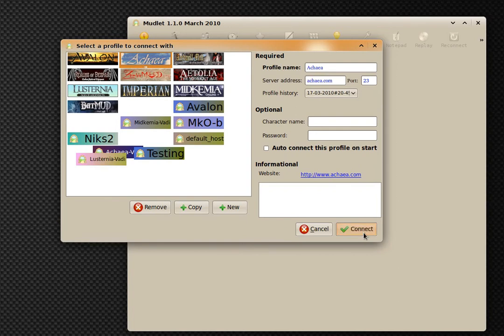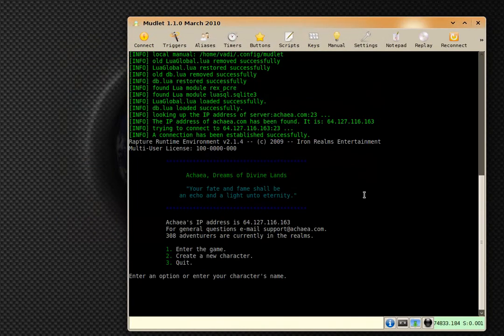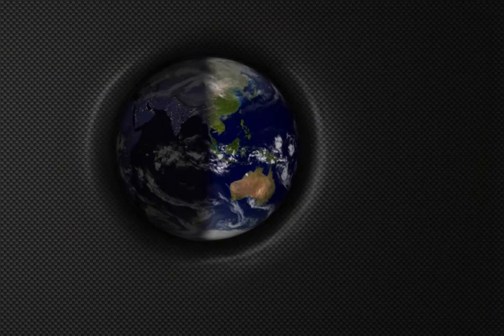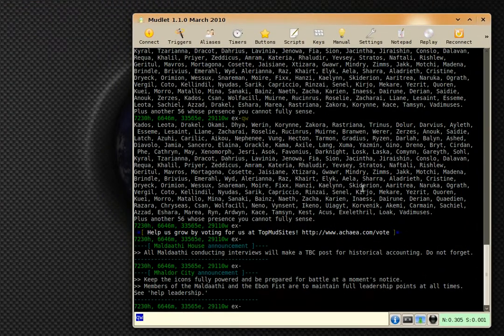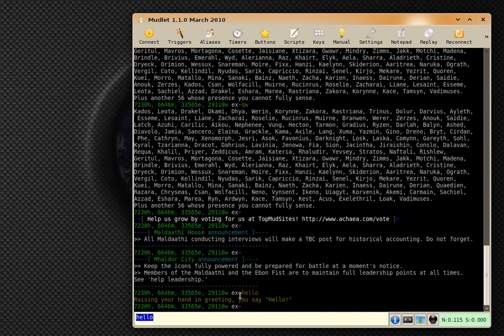First things off, let's connect to Akeia. Now, what you'll notice at first is that the command color changed — it used to be yellow, now it's kind of greenish. Why did it change?